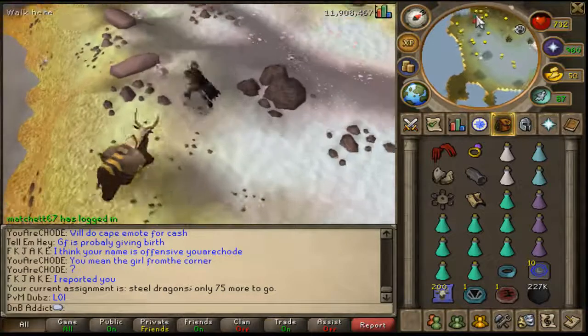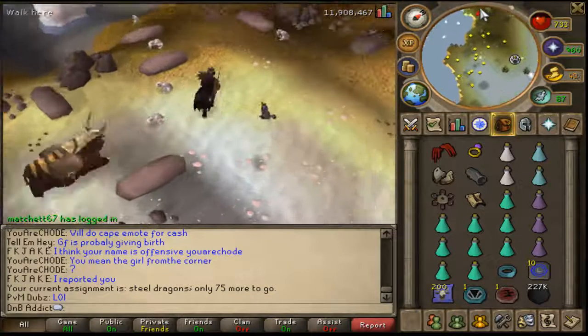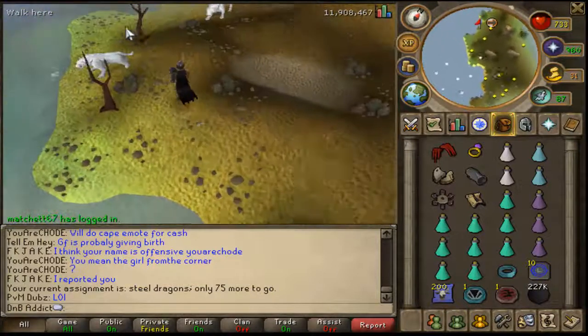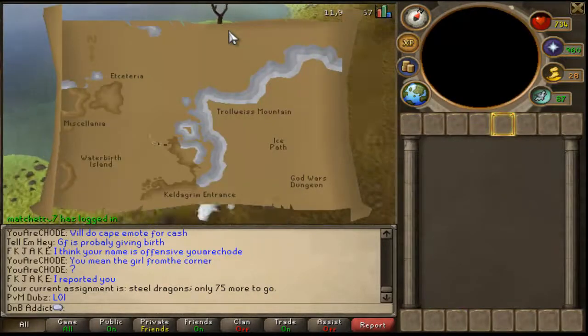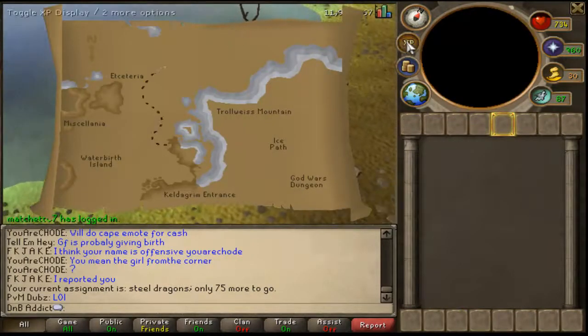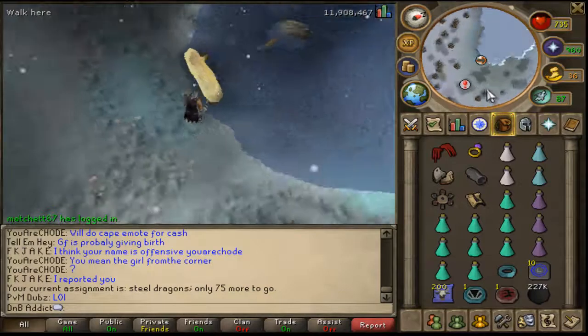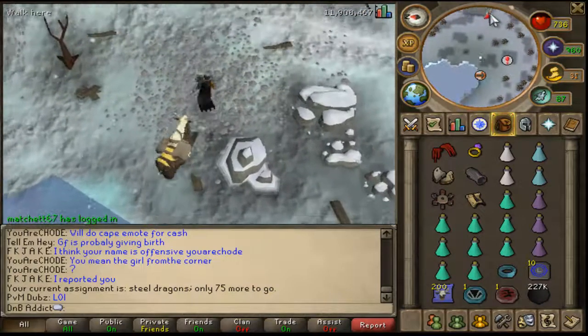You want to run north off that mountain and then run northwest. If you completed the Tale of Musfer quest you'll see a travel icon on your minimap where you'll see a log. You'll take that log and you'll be on a random island near the wilderness, but don't worry — you're not going to be in the wilderness while killing steel dragons.